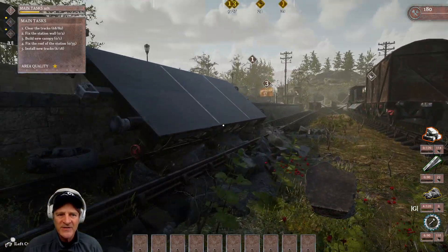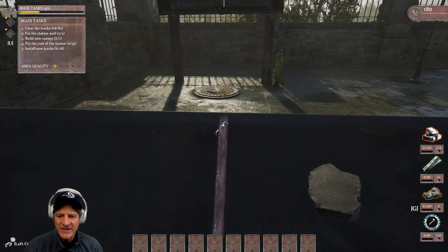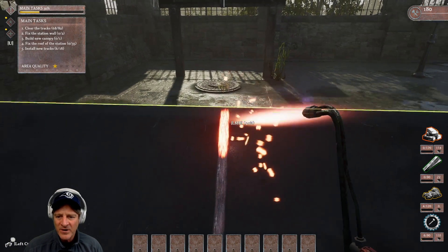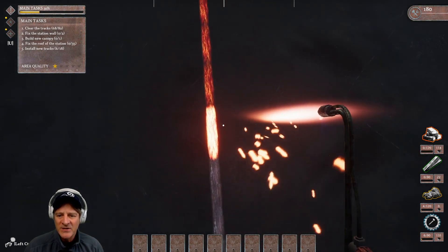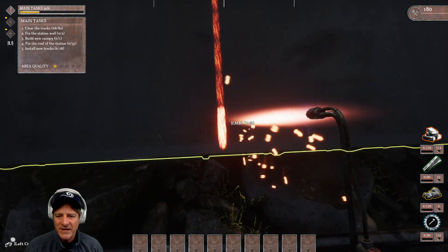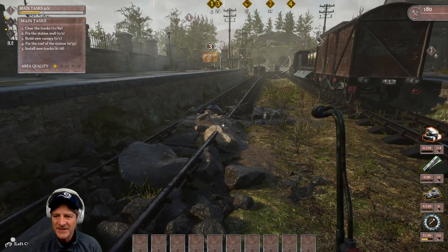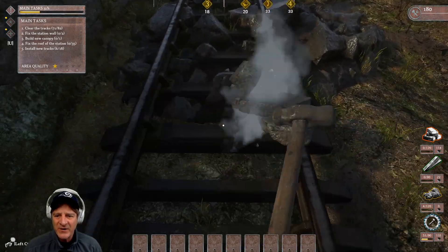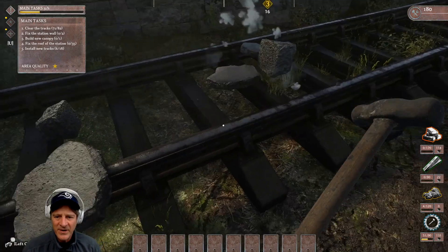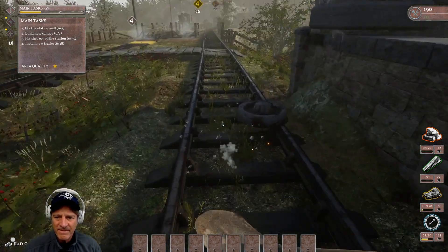Let's clear this other area of tracks. We're at 68 out of 82. The problem here is a big car — we can see the weld joints, and it's giving us the cutting torch symbol. This is a much bigger cutting job. Left mouse button gives a percentage completion as we cut. We break it down into smaller pieces to carry away. We finish cutting it apart, then get out the big hammer to break up the remaining chunks. Breaking these pieces gives us rubble too, which we can use to build.